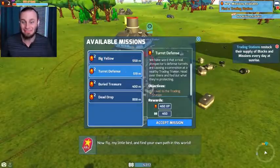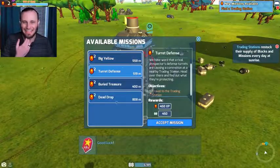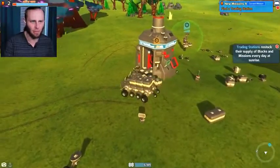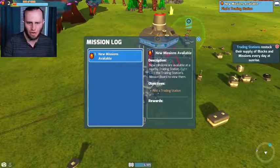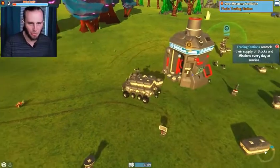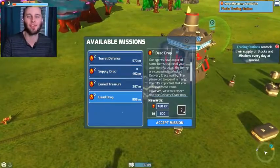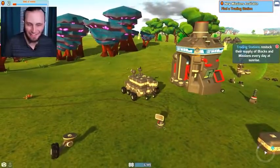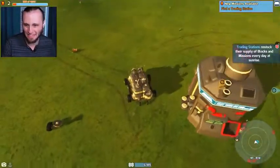Look at all these missions! This is gonna be sick. They've added a bunch — new mission available: find a trading station. New missions are available at the nearby trading station. So to get a new mission, I click that — and there's four new missions. Dude, this is sick. They have done a lot of updates on this game.